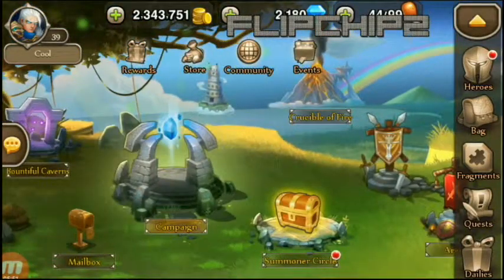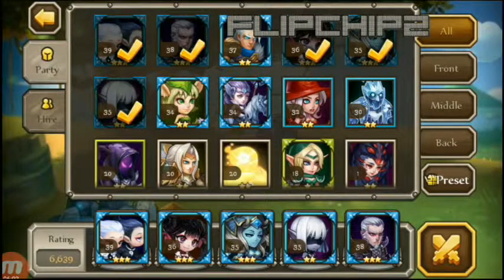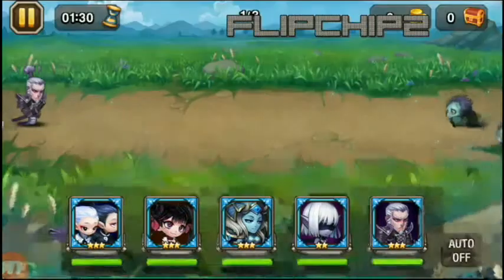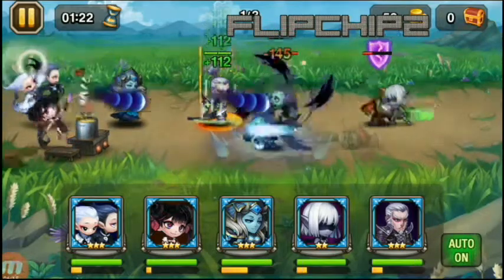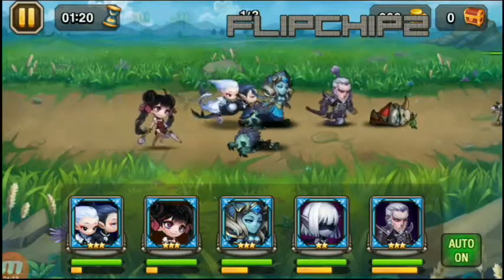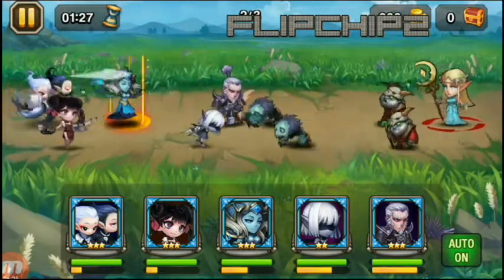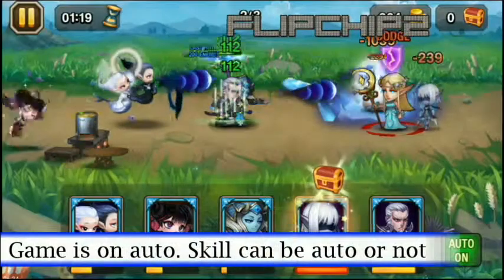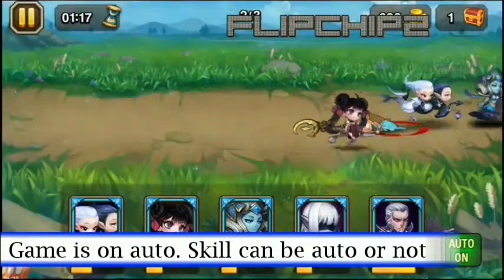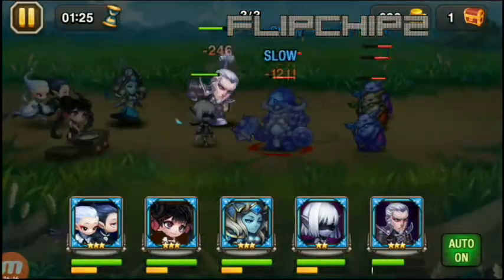Let me show you one battle and see if I can advance a stage in the campaign. There are a couple of maps here. My current party rating is 6,600. You choose five members and you can go automatic. When the bars fill up, heroes will use their powers automatically. I'll reduce the volume — as you can see they're fighting automatically. If auto is off, they still fight, but they won't use their special skills when the bars are fully powered.